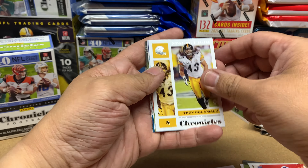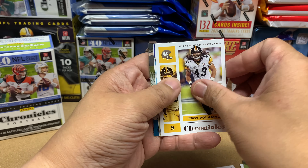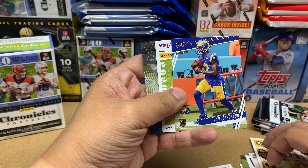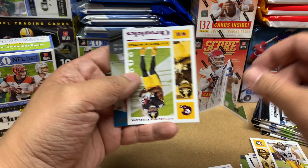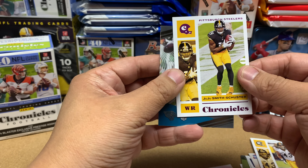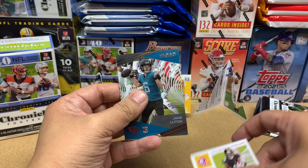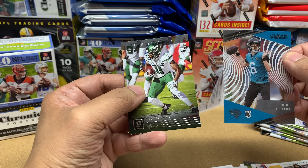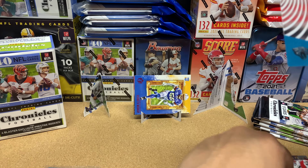We got Troy Polamalu, Van Jefferson. This is my second Prestige. We got a pink here — another pink of JuJu — Jake Luton and Denzel Mims.